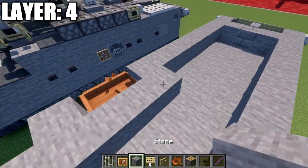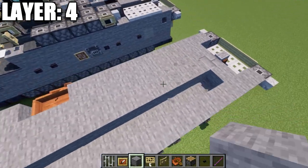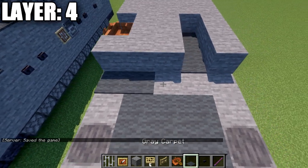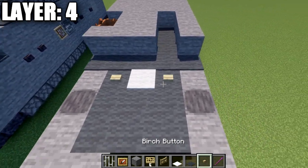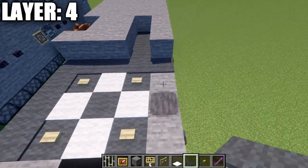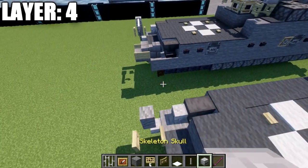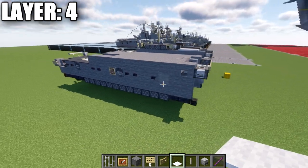With the boat sorted, continue your stone all the way to the front and fill the space in. Then fill in this space here as well all the way to the front. Grab some gray carpet and place down 1, 2, 3 gray carpet in the center, then fill the rest with stone all the way to the front. On the back, place 1, 2, 3, 4, 5 gray carpet going across. Then grab white carpet and birch wood buttons: white carpet in the center, birch button to both sides, white carpet again to both sides, gray carpet in the center, white carpet and birch buttons on the sides. Then three gray carpet, three more, and a row of three across that space. Finally, place a skeleton skull and two iron bars over to represent the crane on the back. That wraps up layer four.